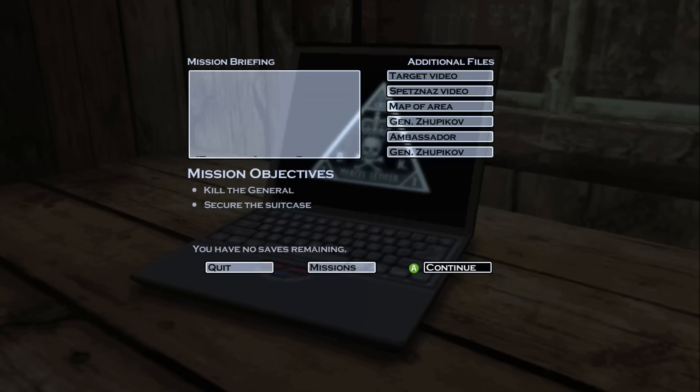This is Agency, Diana speaking. Your assignment is to eliminate Vladimir Zupikov, the fourth general from the arms deal.